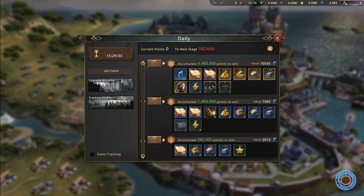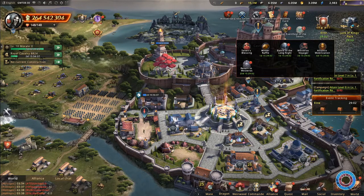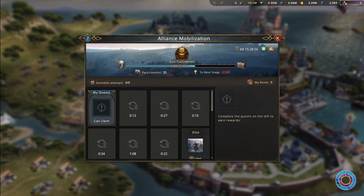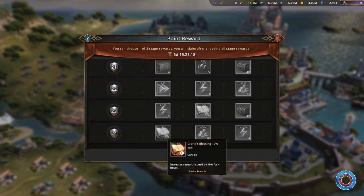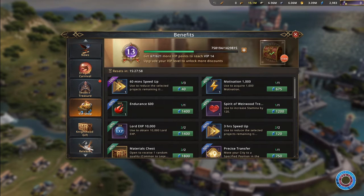Especially when completing big researches or level 25 buildings, those are the moments you can score really big. So only complete them when there are fitting events. Best would be if your daily, normal, and elite all have the same research or training soldiers category. The game comes with many other events also helping a lot in getting items — the biggest one being alliance mobilization, which comes with many special items that will help you get more speedups and more progress. For the benefits, the biggest event is the VIP shop, however early on you will need the blue diamonds for upgrading your buildings more.